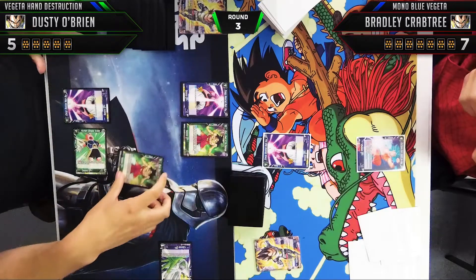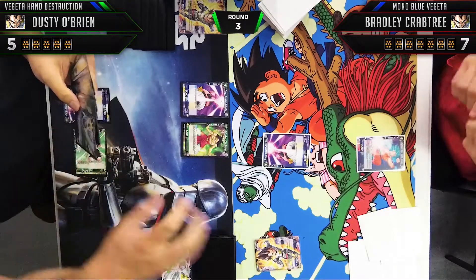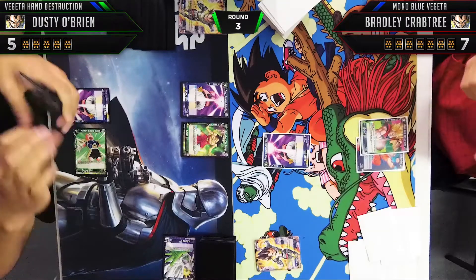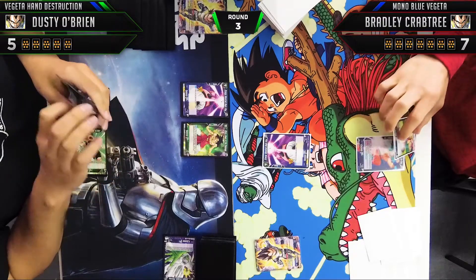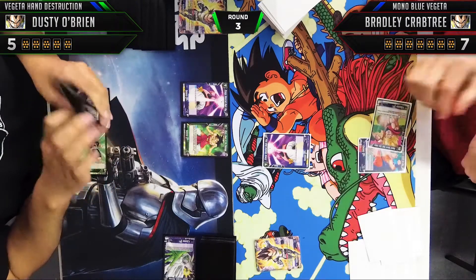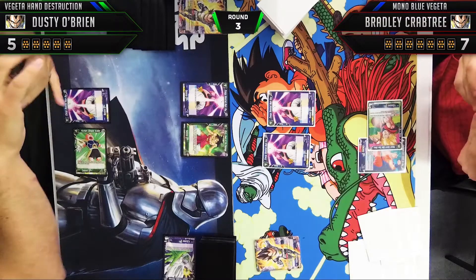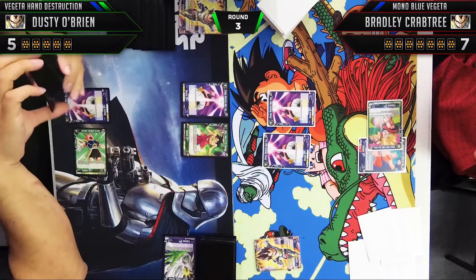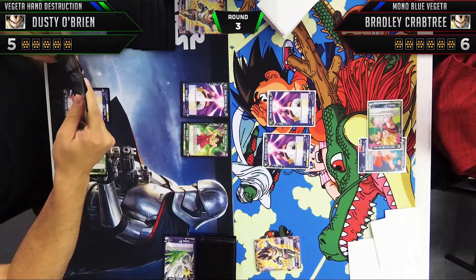Another thing about this matchup — this is actually the third Vegeta deck in this tournament I've played against, and all three were different: a Vegeta Hand Destruction deck, a Mono Blue Vegeta, and a Blue-Red Vegeta. It's cool that this shows how versatile Vegeta is as a leader. Bradley plays another Boo — that's Boo number three. Boo is a fantastic one-drop: when you play him you draw a card, and he can also combo from the battle area, so essentially he's a free combo.